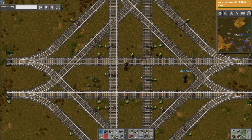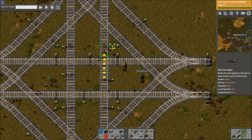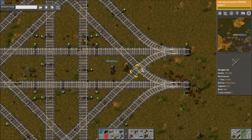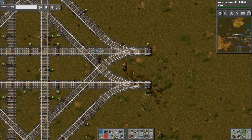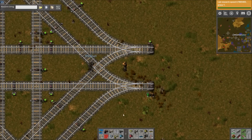So if it were big enough to fit the signals, where would the proper signaling need to be? Before and after every single one of these little junctions — you need a lot of signals in here, and there's not enough room to put them the way it's built right now.